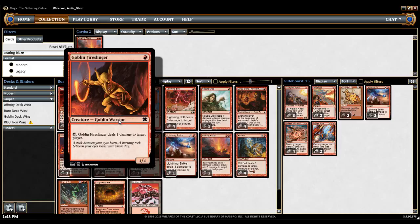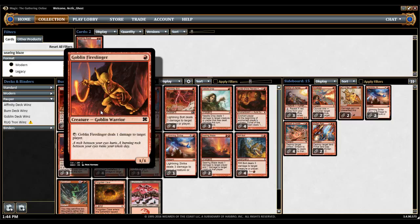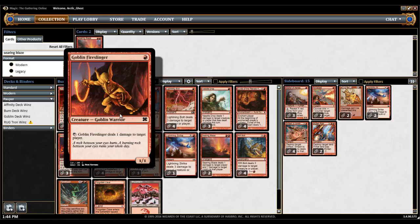Then you have Goblin Fireslinger. I've seen decks without this card and I've seen decks with this card. Personally, I like it, especially because we're playing Needle Drop. You want as many ways to activate Needle Drop as possible. Sometimes you'll draw the Fireslinger over the Curse, and Fireslinger is really like Curse 5 through 6. So I haven't been unhappy with it — I'm going to keep it in.